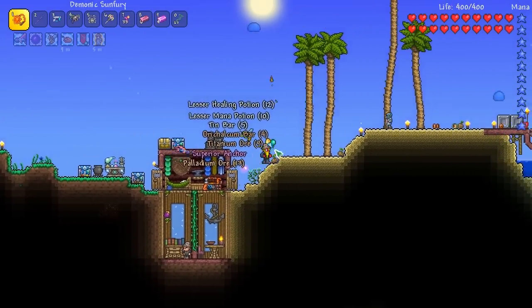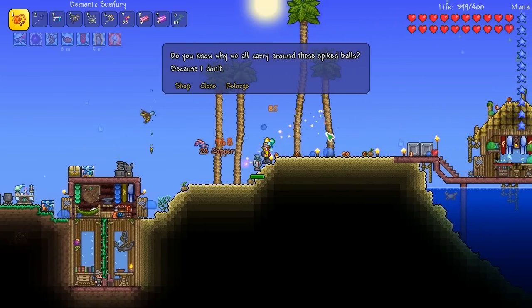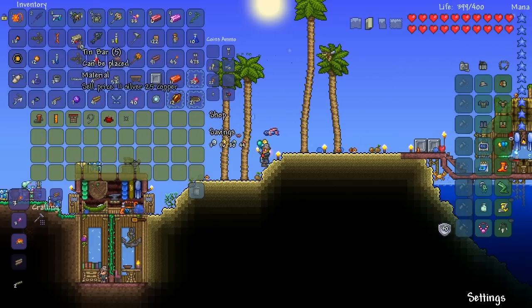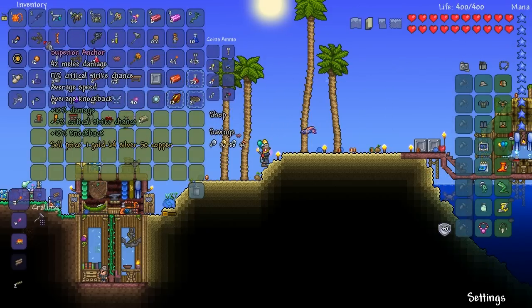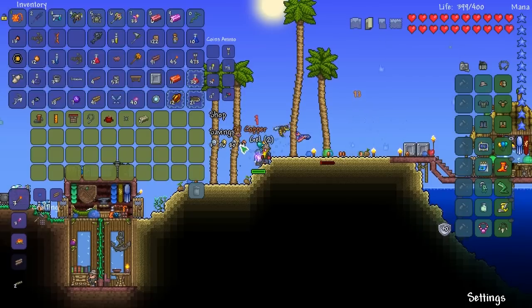What else did we get? So much — I still haven't picked up all of it. These slimes need to F off, get away from me. Superior anchor — we got two anchors. I guess I can keep both of them, probably find a use for another one.